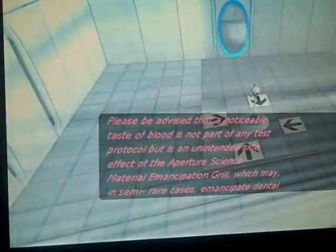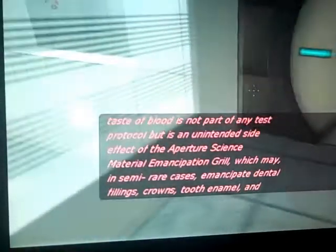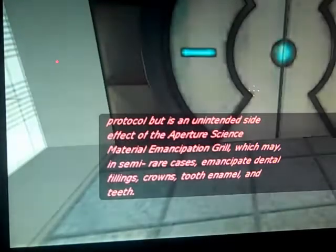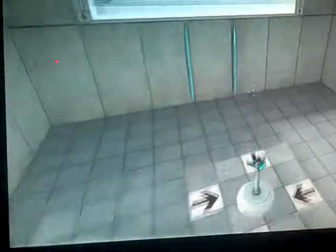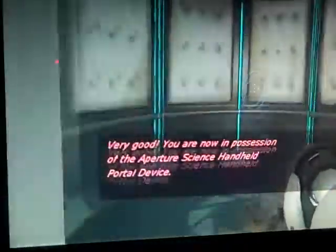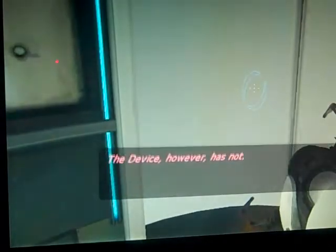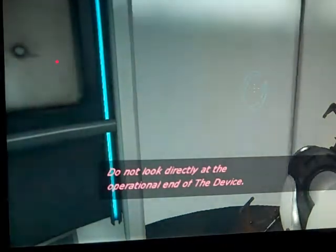They should really get maintenance in here to clean these walls — look at that, so disgusting. Sorry, it's loading. Oh look, that's the portal gun and I can pick it up and shoot my own portals! GLaDOS mentions an unintended side effect of the Aperture Science Material Emancipation Grill. That's gross. Okay, get through here, pick up my portal gun — yay! GLaDOS says: 'Very good. You are now familiar with the concept of the Aperture Science Handheld Portal Device.'